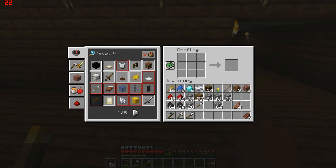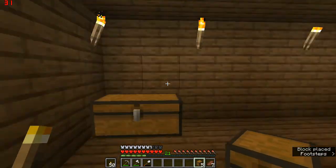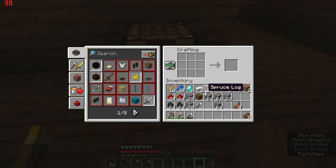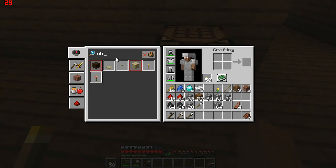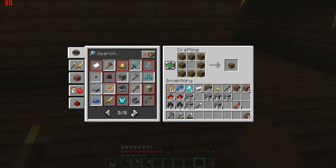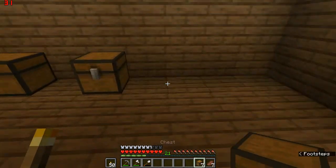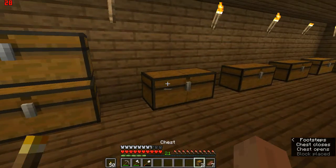We're just going to make a bunch of double chests. Just have one there, one here, one here. Making chests does conserve a lot of wood. Can we access this chest? Yeah, okay, that's good.